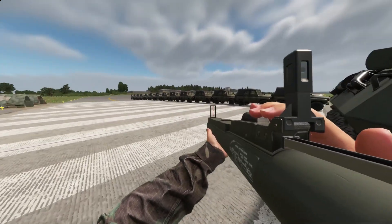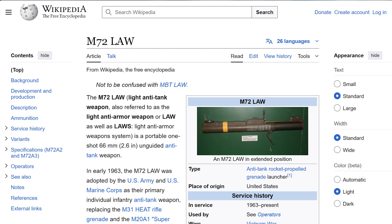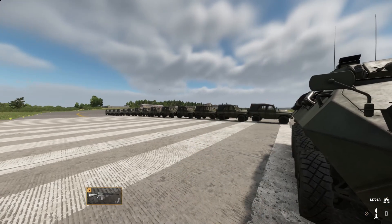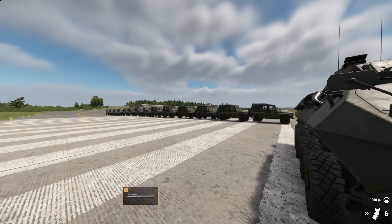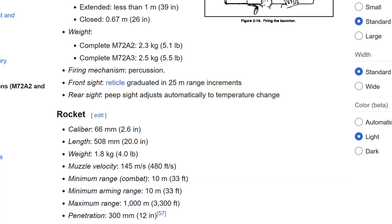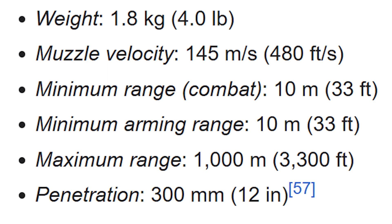Let's see how far away it is. According to Wikipedia, the M72A3 LAW has a minimum arming distance of 10 meters, which is about 33 feet. Any tactical shooter worth its salt has it most times at 10 to 30 feet.